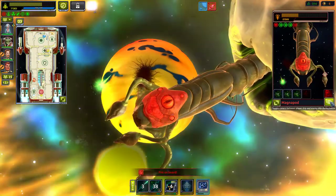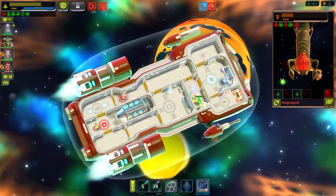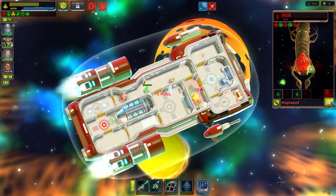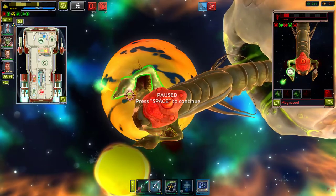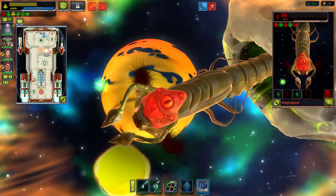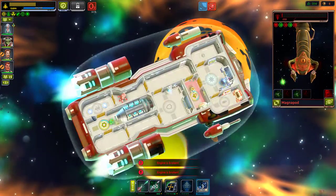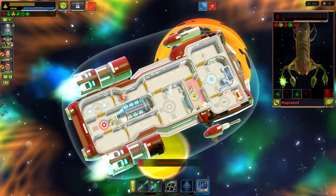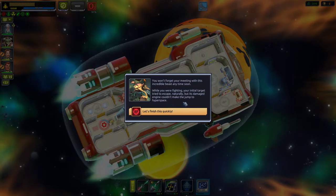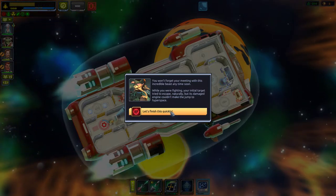Fire on board — Simon is fighting it. We need to rotate crew out and get someone in there. Attacking both arms now. At least the monster isn't attacking as much with its arms broken off. The engine is broken again — he's really going after our engine. We've defeated the monster! While we were fighting, the initial pirate target tried to escape, but its damaged engines couldn't make the jump.